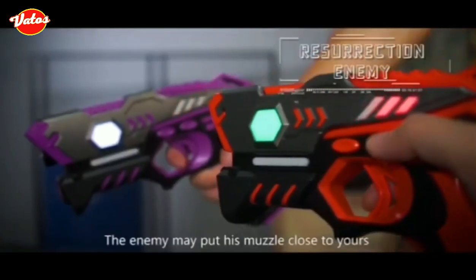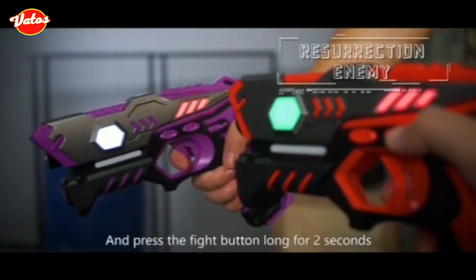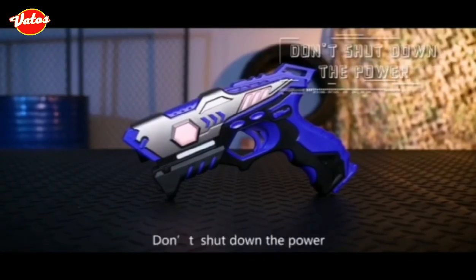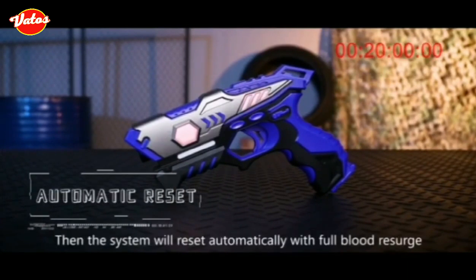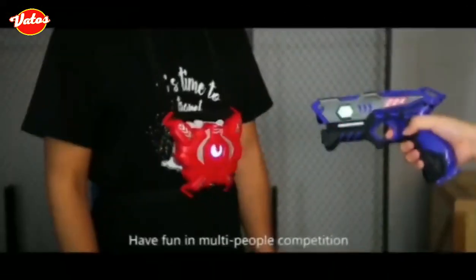The enemy may put his muzzle close to yours and press and hold the battle button for 2 seconds. Together with a system reminder, you will get a full blood reset. Alternatively, don't shut down the power, don't touch any button, and keep waiting for 20 minutes — then the system will reset automatically with full health, a sound effect, and cool lighting.